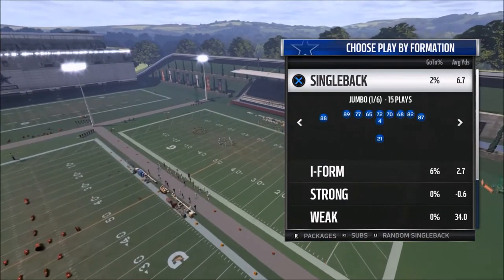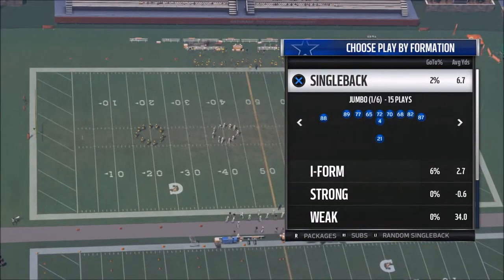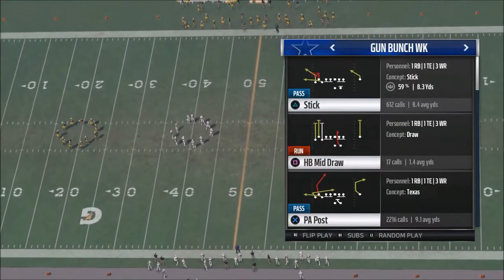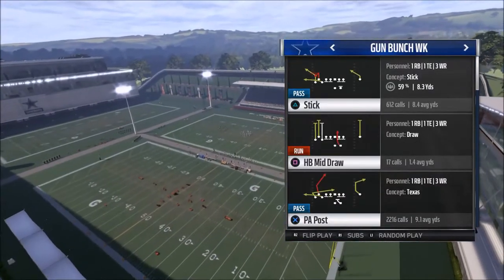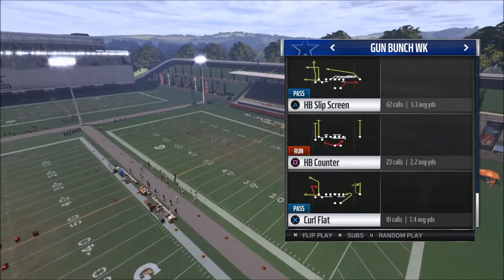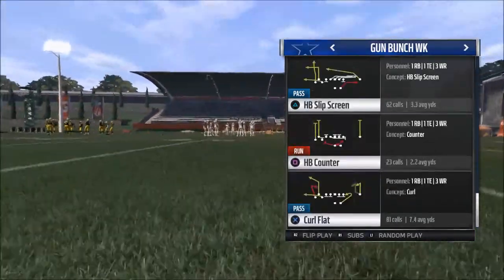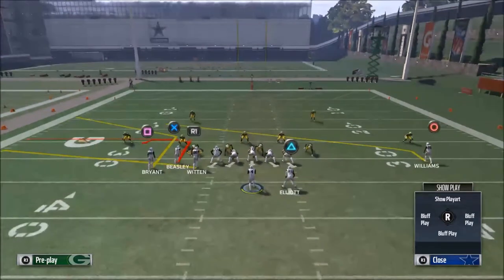With a patch that Madden 17 did, whenever you motion someone out and they set, when you snap the ball there's a little bit of delay. I'm going to use a specific play to show this, but I would experiment with different types of routes. The play we're going to use is Stick — you can also use Mesh for this concept.